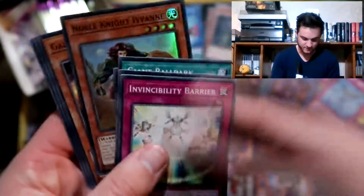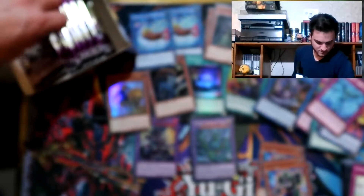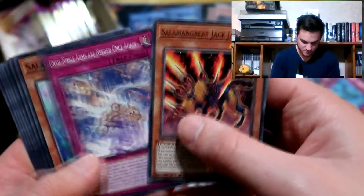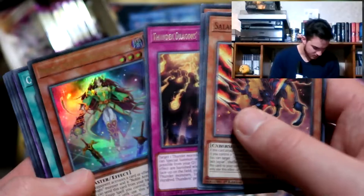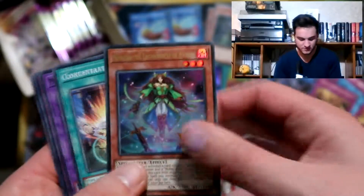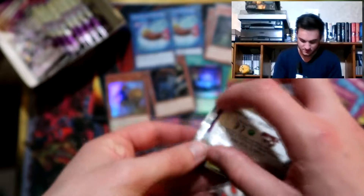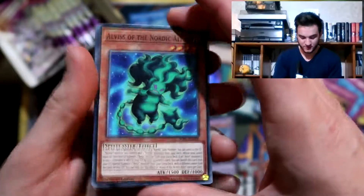Noble Knight Yvonne. Morgan the Enchantress of Avalon. Hundred Thunders. Getting plenty of those Thunder Dragon traps, which I think you need because you need to banish them from the deck to protect your Thunder Dragons on the field. Had a little play around with the Thunder Dragon deck on YGO Pro - it is quite insane once you get those big fusions on the field.